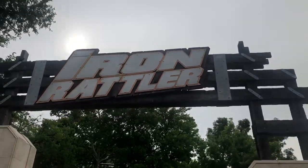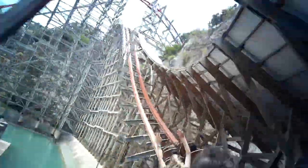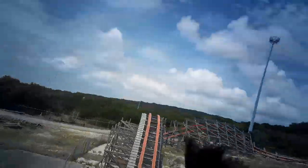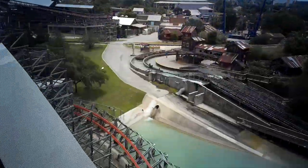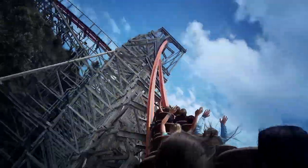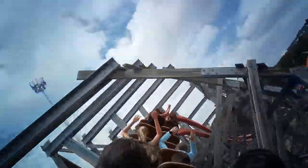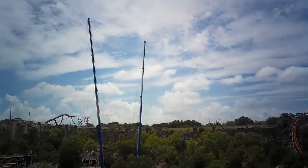And now we are getting into the top-tier RMCs, starting with number 8, which is Iron Rattler at Six Flags Fiesta Texas. This ride is really, really great. The drop is one of, if not the craziest drops on any RMC, that heaven roll is super awesome, and finally the final drop off of the quarry is amazing. The rest of the coaster is pretty good as well, consisting of some fun overbanks that act as good transitions between these three main elements. But really, it's just the drop, inversion, and hill off the quarry that really make this ride. It also does a great job interacting with the quarry wall as a whole, even going through it at one point. All of those things make Iron Rattler a top-tier RMC, and I am so lucky to have it at my home park.